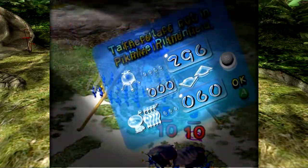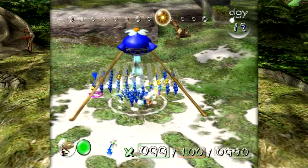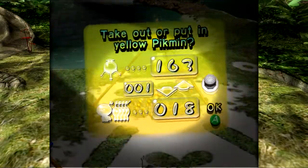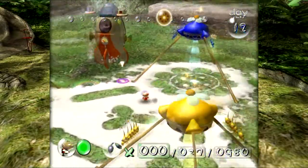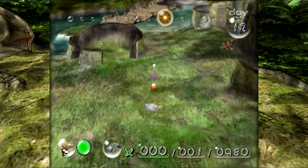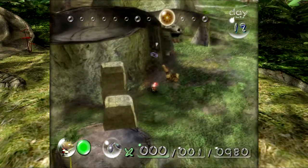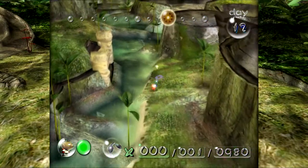I wanted to keep all 100 Pikmin out just so they add to the total, not planting everything. I'm going to go pluck that one Pikmin that's giving me a hard time. In the meantime, we can take in the landscape a bit — you guys can see all the bridges we built, the walls we bombed down. There are a lot of neat pathways through the Distant Spring, which is really cool. Here's our lone Pikmin.